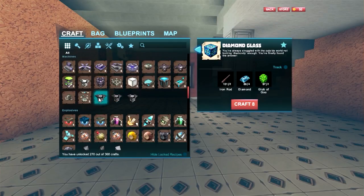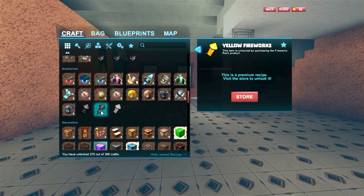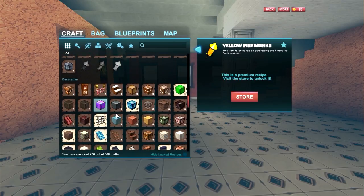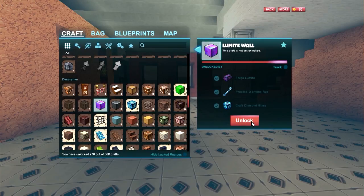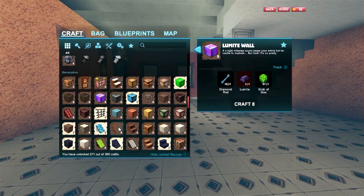I haven't found the recipes for some things. Certain things are premium stuff. But you see how this is glowing? That lets me know that I can unlock that. So now I've unlocked it. We can do a lumite wall.